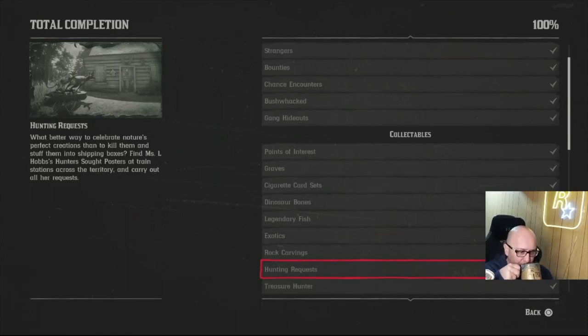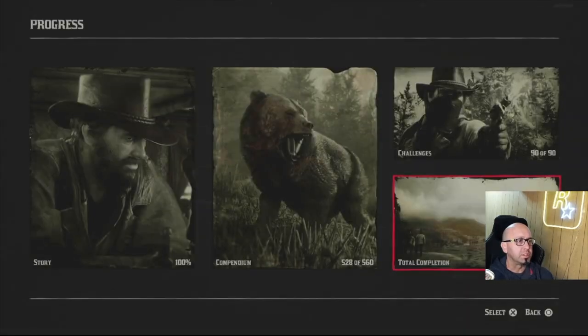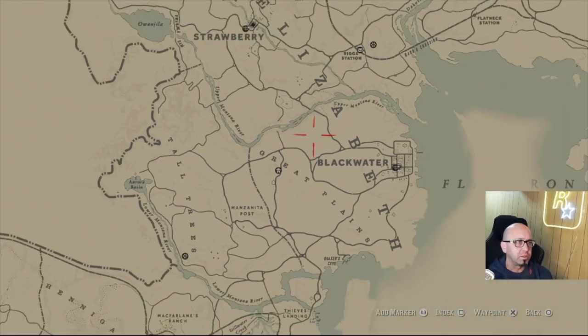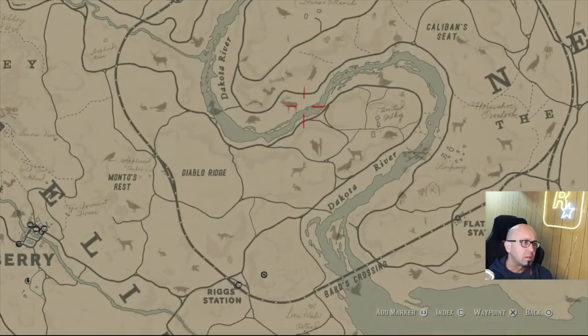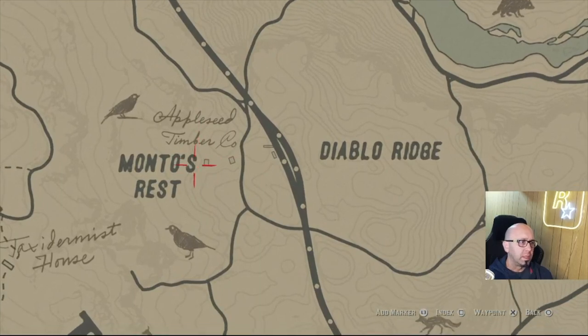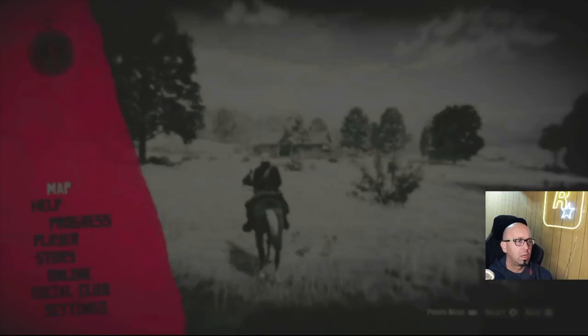The haunting request is the hardest part of getting a hundred percent. The hardest one is the perfect chipmunk — you want to have the buck antler trinket and use the varmint rifle. The chipmunk is only found at Appleseed Timber, right between the buildings and the railroad tracks. Getting a perfect one took forever.